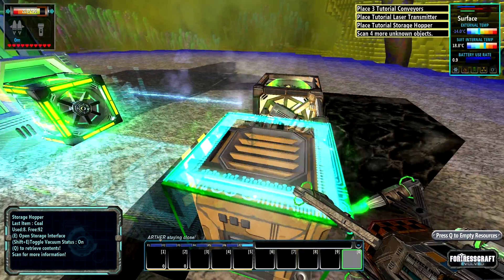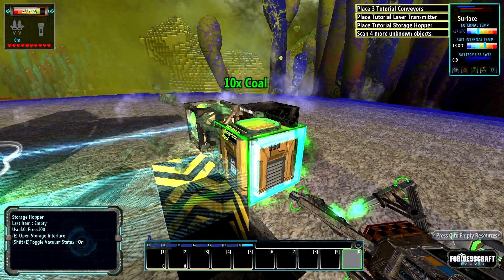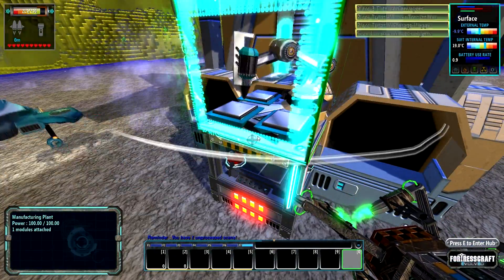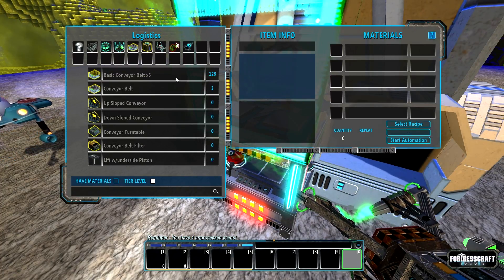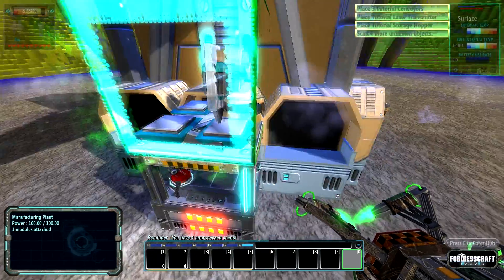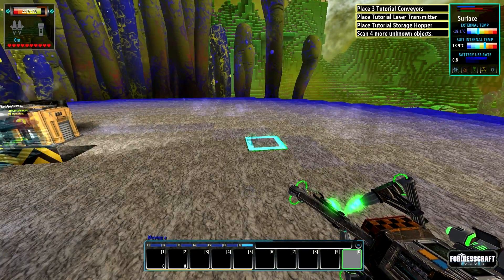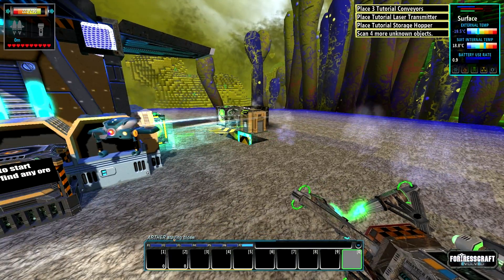I don't need your dumb tutorials! What am I doing? I'm trying to find the conveyor belt. Okay, so conveyor belt — don't I already have conveyor belts? I do have conveyor belts. How do I even open my inventory? It's like Q or E, I don't know.